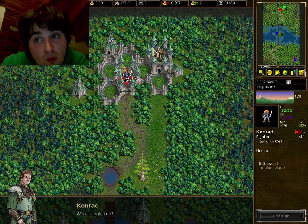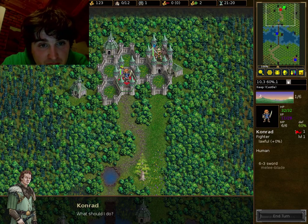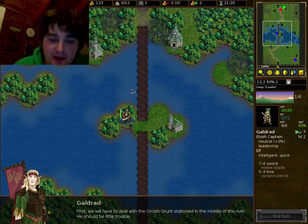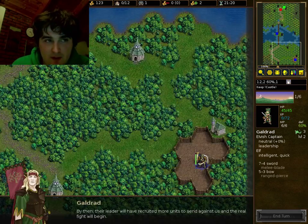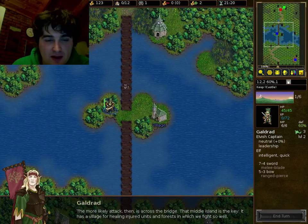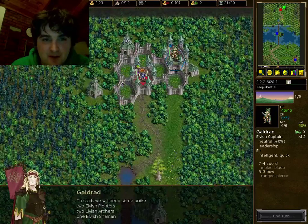There are elves, there are orcs, and there are also humans, dwarves, undead, and dragons — dragonkind. We've got to kill that orc in the middle of the river, then we're going to kill this leader down here, and we have to not let them burn down the forest. Should be pretty straightforward.